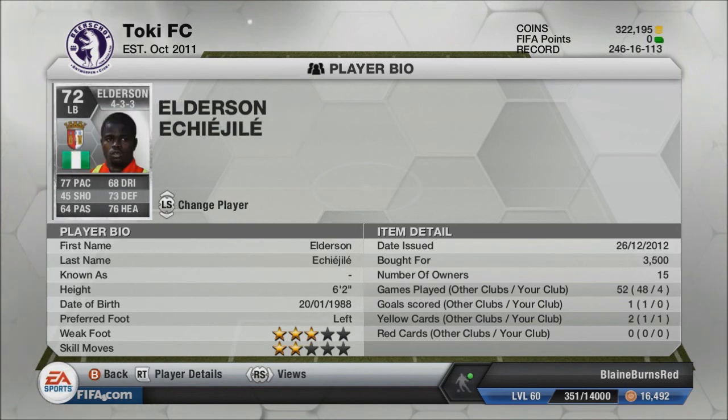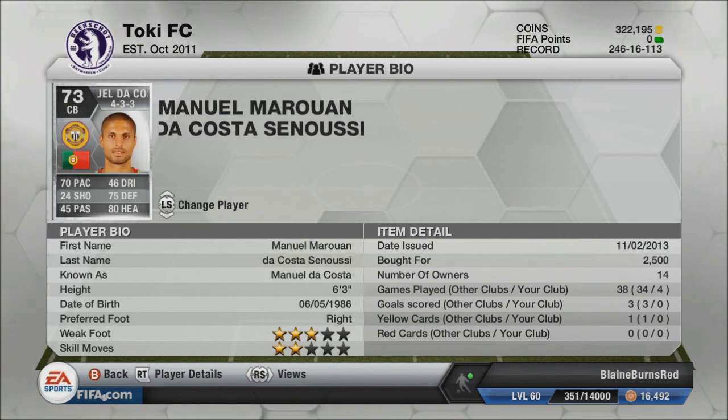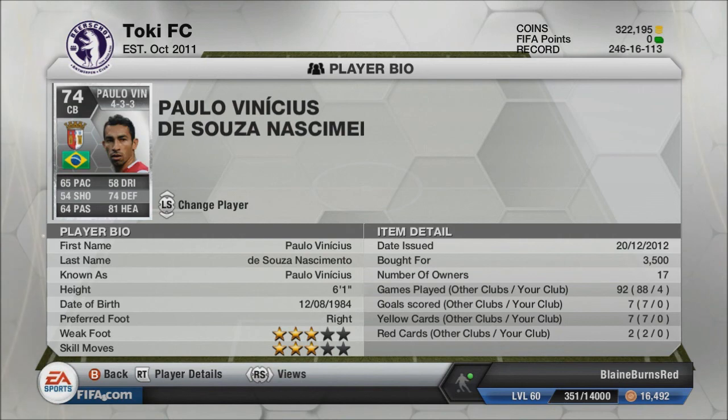At left back we have Elderson. He is the second fastest left back in the Portuguese league. I wasn't going to spend 7,000 to 10,000 on the faster one, and he does a perfect job for what I need him to do. The left center back, we have Manuel de Costa. He is by far one of the best silver center backs I've ever played with — 70 pace, 75 defending. He plays like a gold.